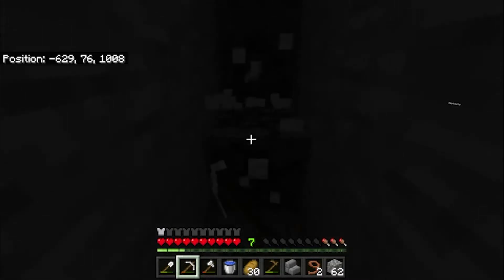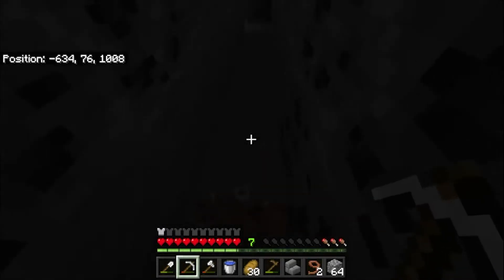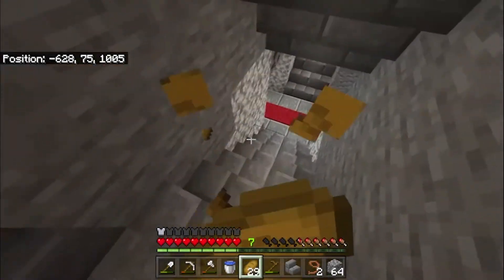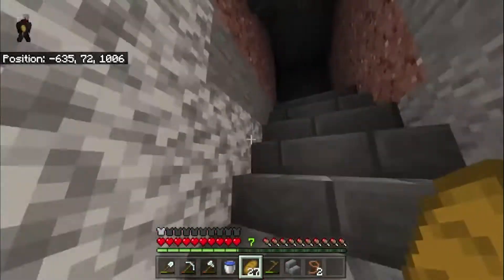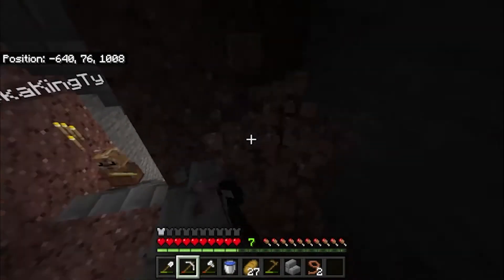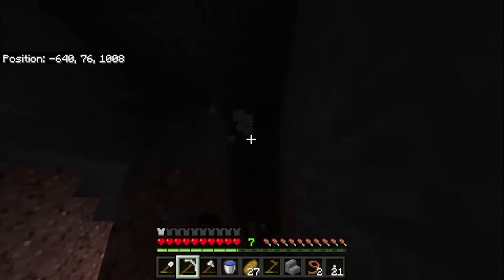Can you make me some torches? Bring them up here. Yeah, no problemo, Buster Brown. Can I do that? Yes, I can. Do we have iron? I don't have any. All right, then we have to go mining.